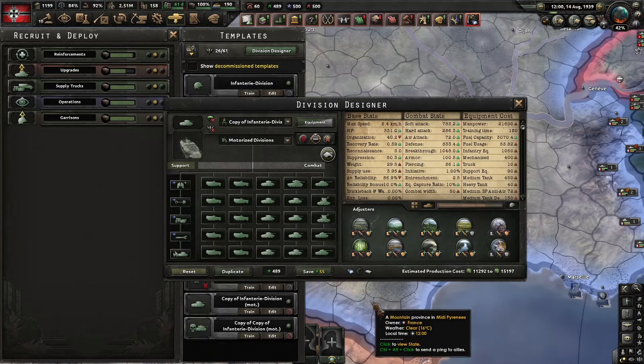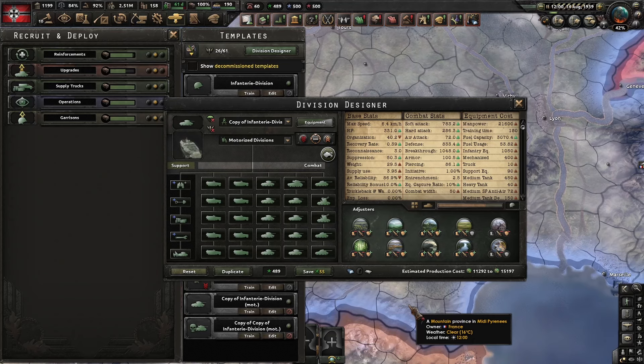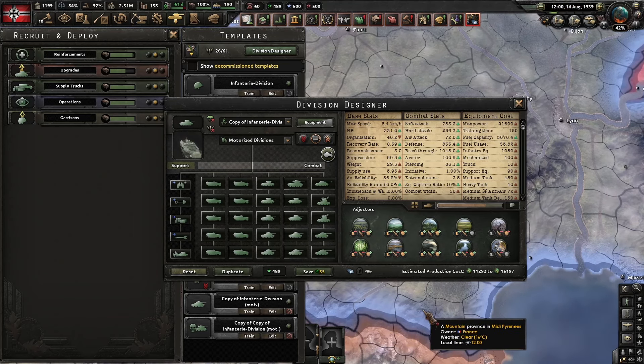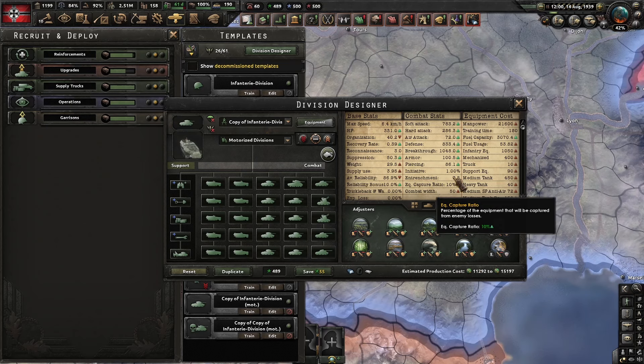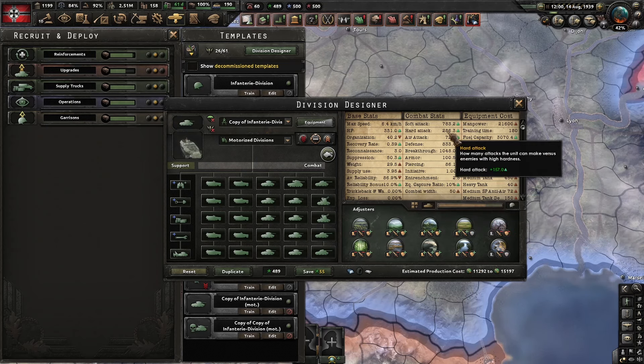Hello and welcome! Today we have what I consider to be the critical video of the year. Why? Because we are going to see the best division in terms of efficiency — cost effective. It's going to be cheap but very powerful. This is a very expensive division, and we are going to try to match these numbers but using far less money.